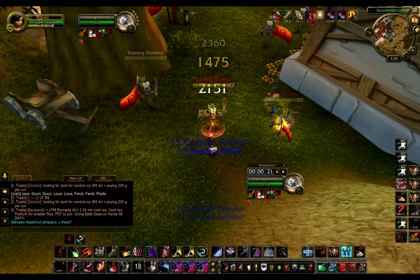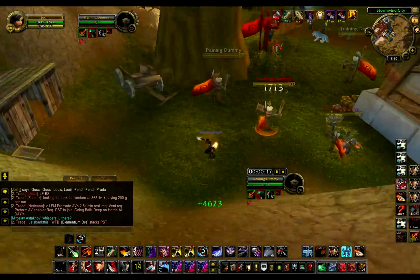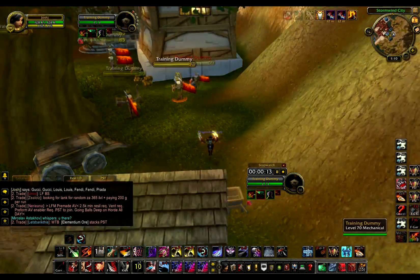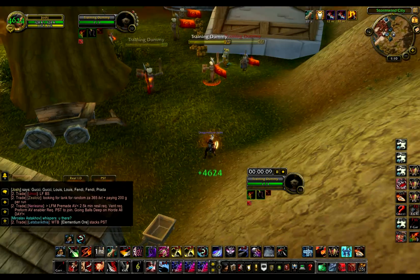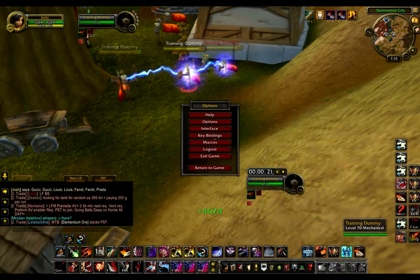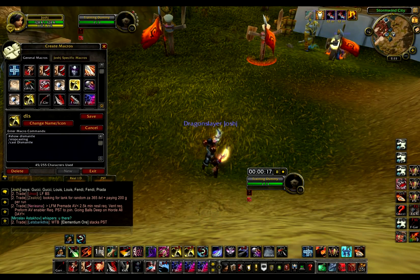The Cheap Shot one has a stopwatch timer on it. That stopwatch timer pretty much just tells me what the DR is on my Cheap Shot and my stuns. I have the same thing for Kidney Shot — as you see right there, it resets it. And then I have my Dismantle macro — I do it to stop casting.